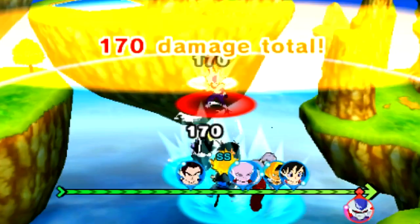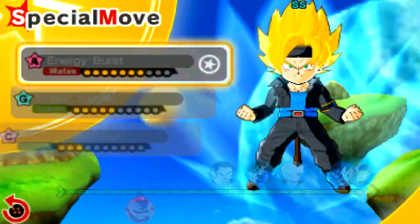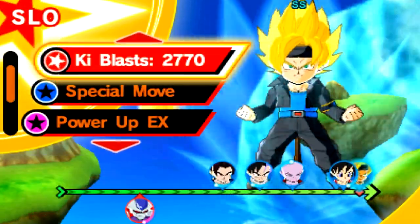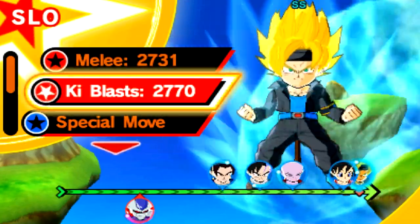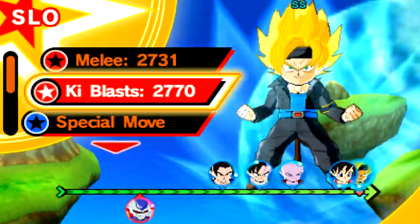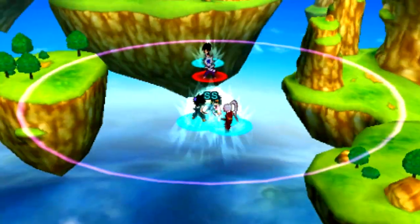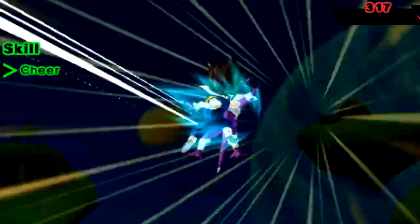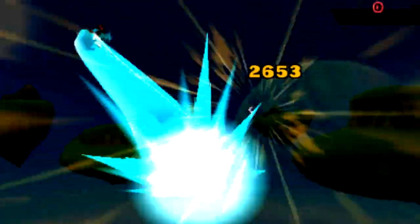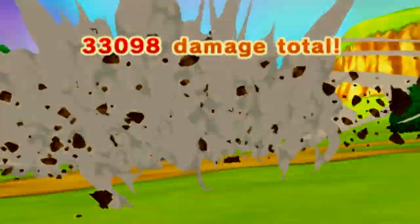He's got a little bit of power himself — 170, not too bad. Now it's our turn again and we're going to finish this off properly. I was about to use Hyper Gallic Gun but I wasted all my ki — it takes like five energy. Let's just go for a melee, a quick punch in the face. This is absolute overkill. If you're around my same level — like 80 to 100 — you're definitely going to kill this guy pretty quickly.